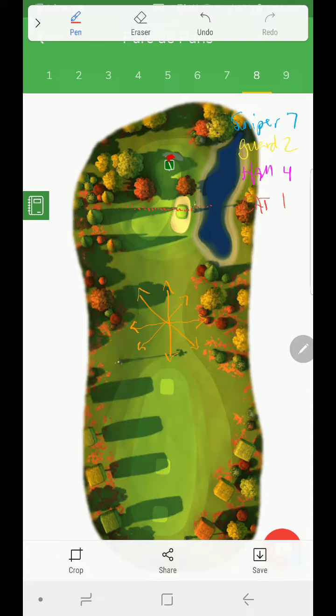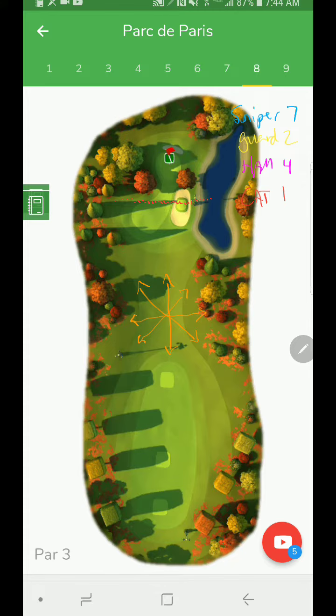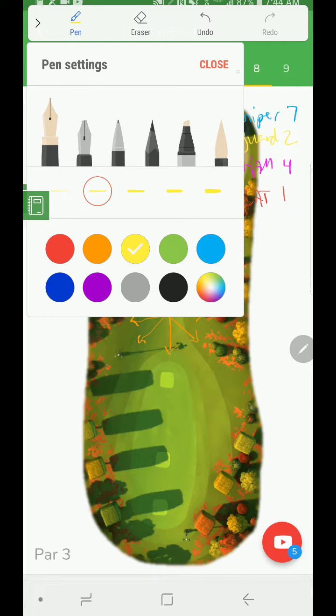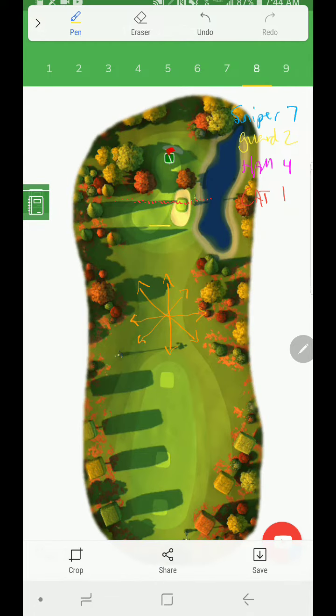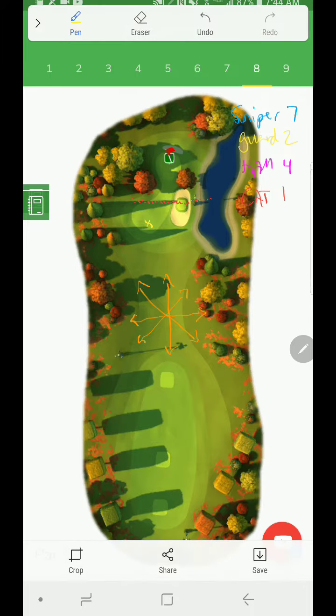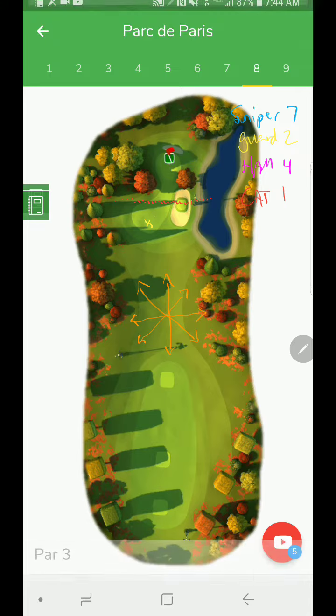At Cat 7 it can potentially start to move up, but for the shootouts it's not going to give you an advantage. The advantage you get from Cat 7 will be in the tour, where you could potentially get an eagle that someone couldn't get in the shootout. Now let's take a look — the first wood shot I usually try to land very close to the top of this shadow here.